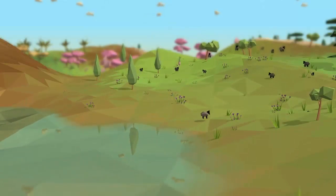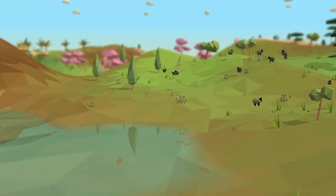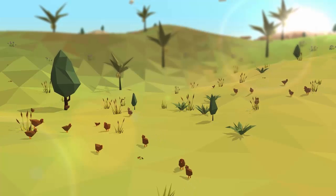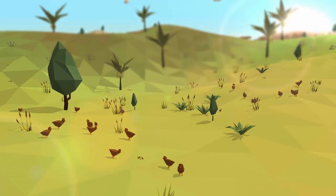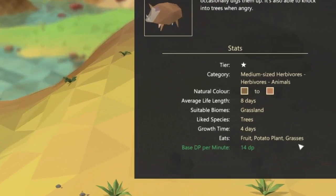The next thing I did was to add some new features to the eating system to make it a bit more flexible. One of these new features was to allow animals to have multiple diet options, instead of previously where they could only eat one type of food. You can see that our friend here, the wild boar, has quite a few different types of food that he can eat.